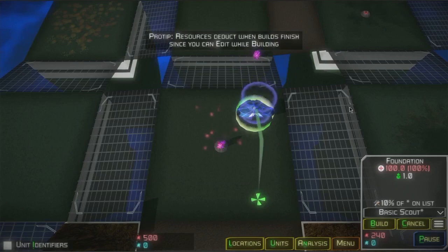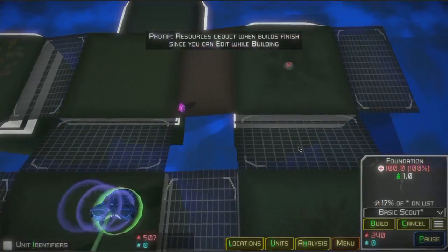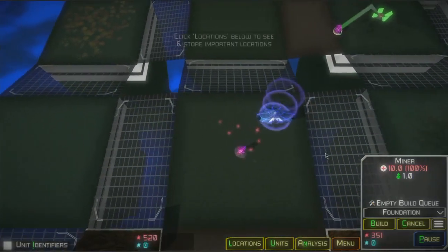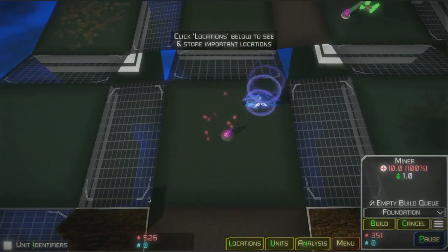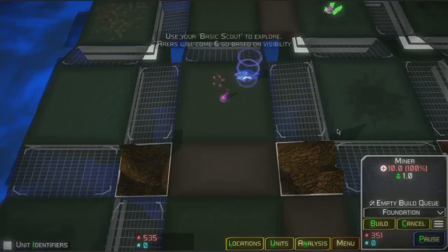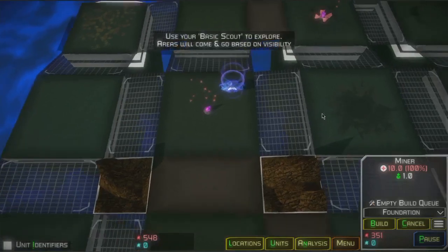You can change its output location because our miner already came out and he's heading to that mine where the destination of the foundation was previously. The locations menu can save and store useful locations for later. Since it's an open world this is a great place to keep track of different places. You also can easily jump back and forth between locations.